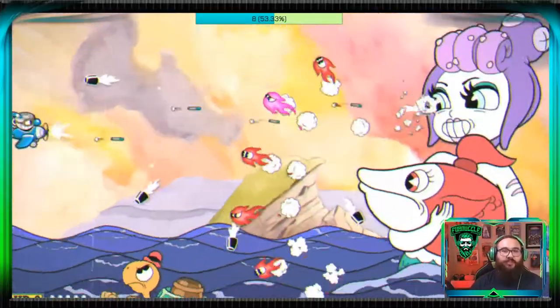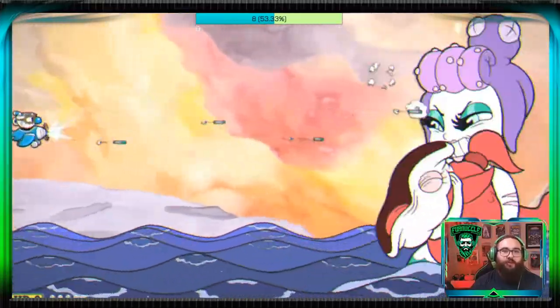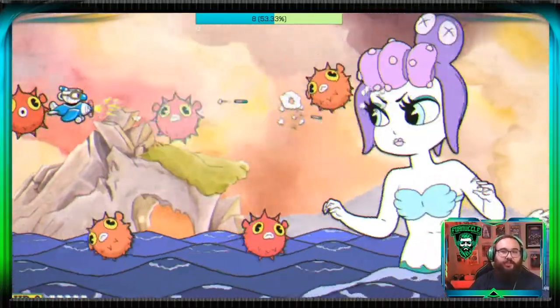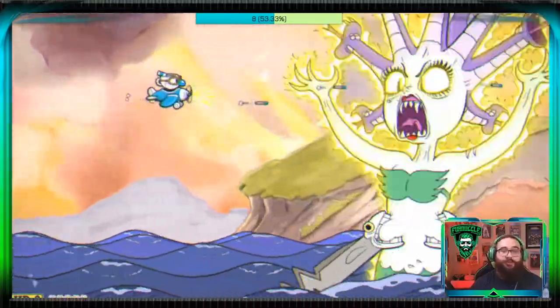There is always one bullet that goes straight out — I just go up and over it. Then when she does the red fish with the spread shot, just go in between the shots. There are some pink shots that you can definitely easily parry and give yourself more room to move.